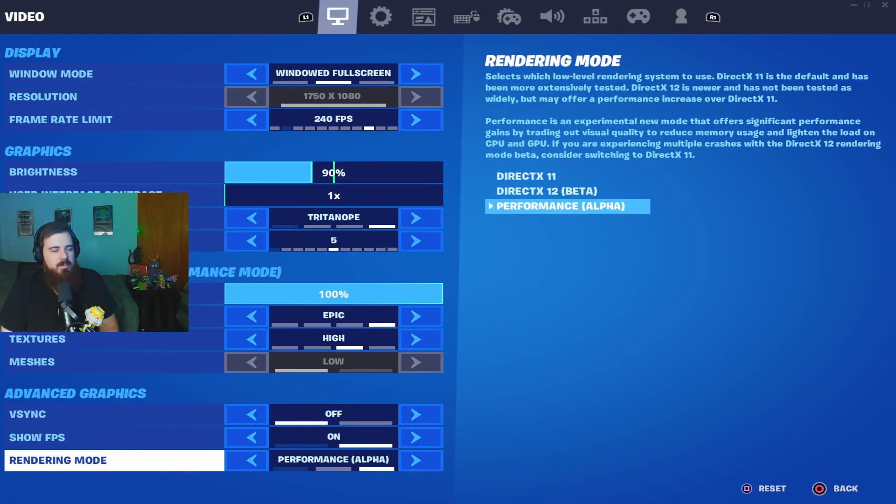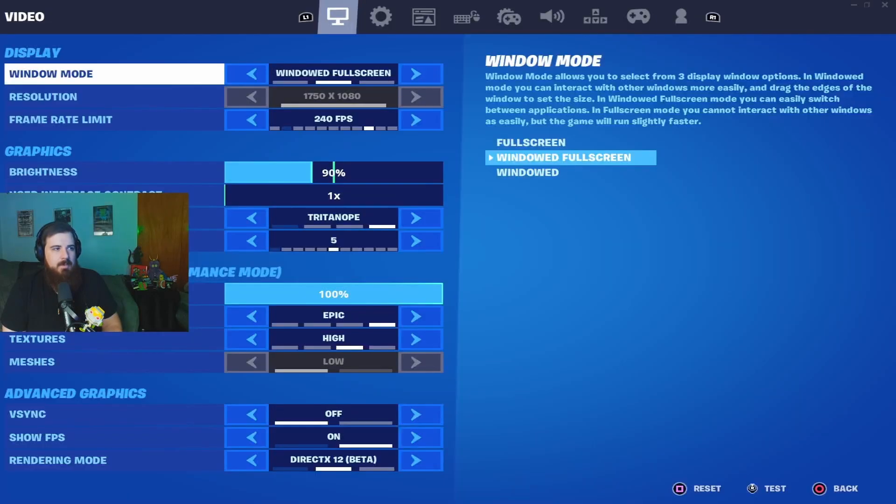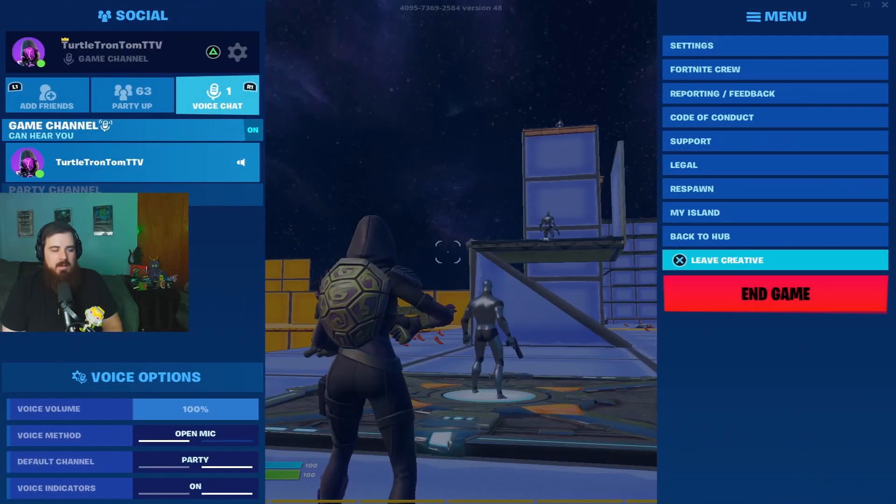Fix number two is fairly easy. Most of you are probably playing Performance Mode, because all the pros do. The problem with Performance Mode and DirectX 11 is they have to be on Full Screen Exclusive mode to work properly. At the beginning of the season I was getting inconsistent aim assist because my Full Screen Exclusive mode was not working.